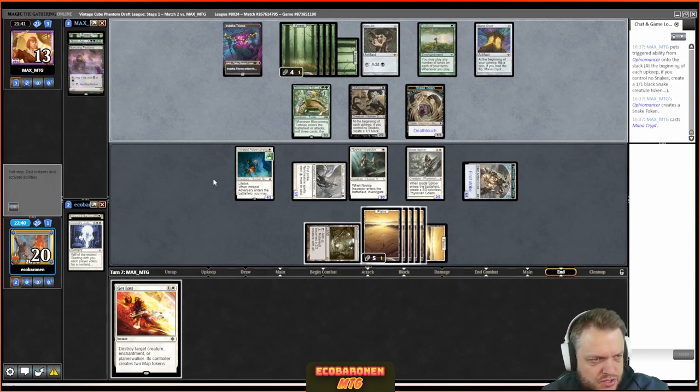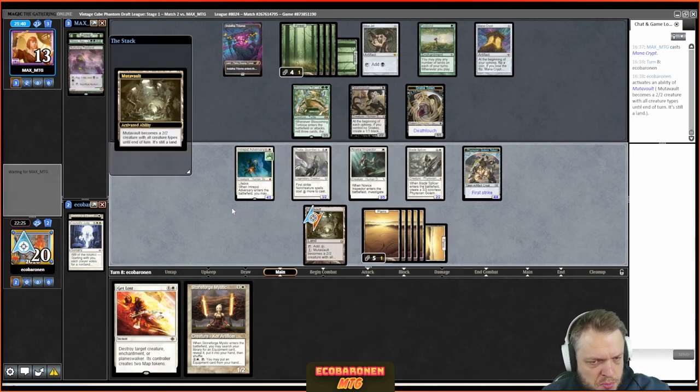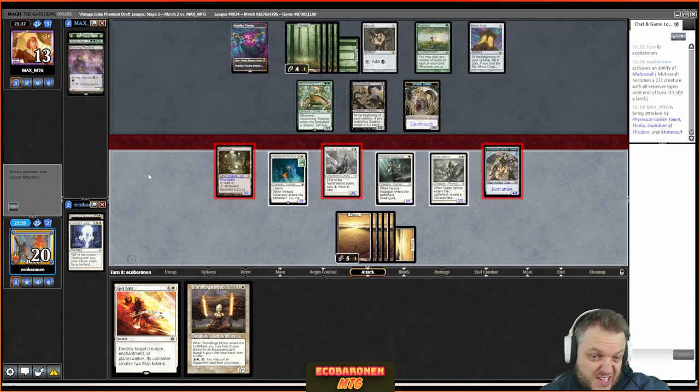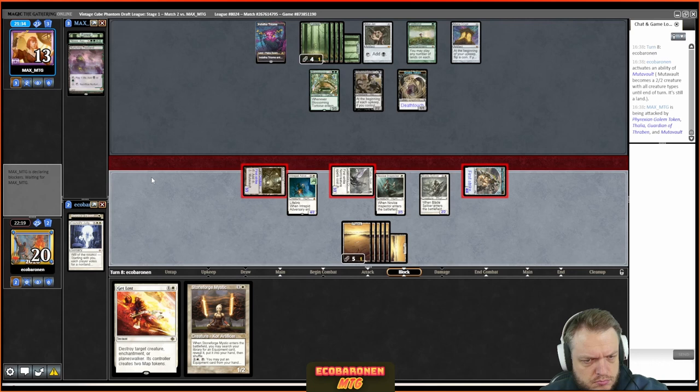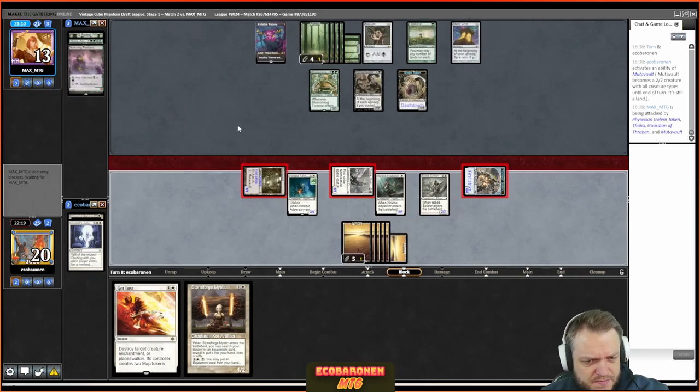Stoneforge Mystic. I can equip Glimmer Lens but then I can't attack with Mutavault — attacking with first strikers is more important. Second main phase I'll play Stoneforge and Glimmer Lens. I'm trying to figure out why the opponent played the Mana Crypt — without it they had eight mana, so I'm thinking it's something that costs nine mana or more. With Thalia's tax it's ten. There are some Eldrazi too, and some are indestructible so I can't kill them with Get Lost. But I have to play my chances here.